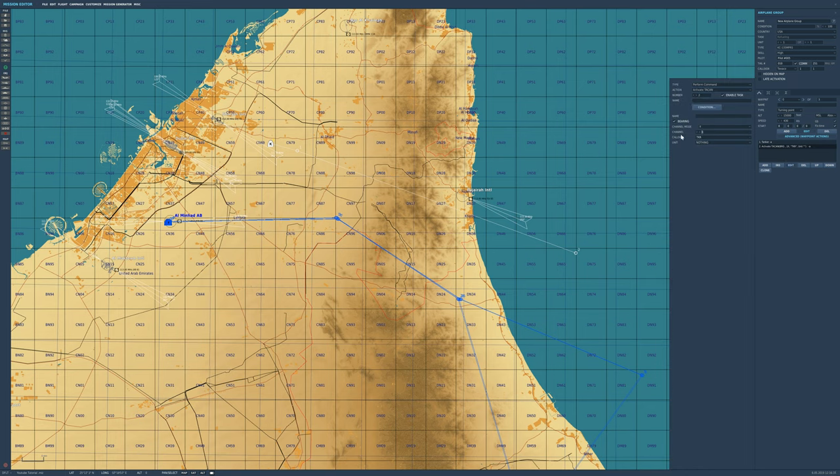The final thing: select 'Activate TACAN' and press Edit. We can set a TACAN frequency — we'll select 55 X-ray and call it 'TEX'. That's what will show up if your aircraft can display a TACAN callsign. The F-18 and A-10 definitely can, and I think the Harrier might as well.